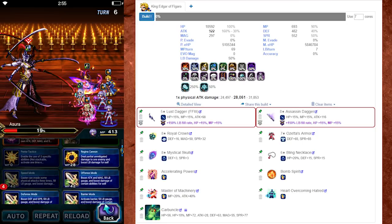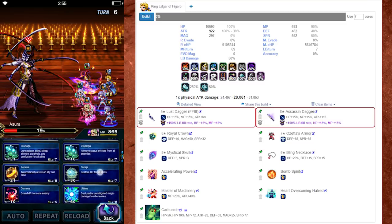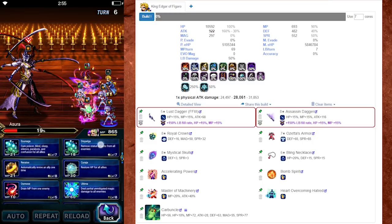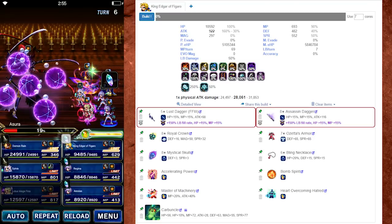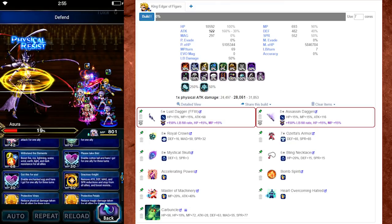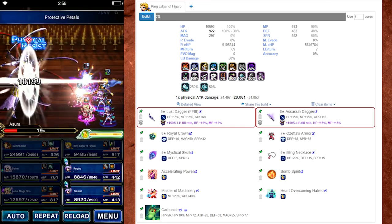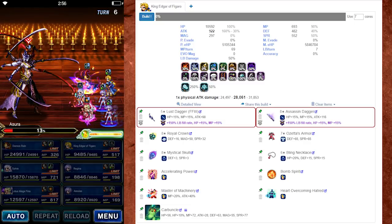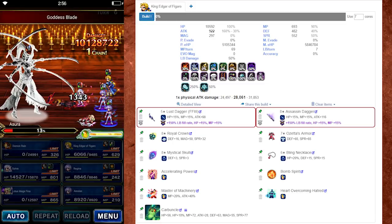Accelerating Power from the previous build gives 100% High Tide from the Chocobo Den. I've also included Bomb Spirit, which is a trial reward that gives two auto limits, and Master of Machinery — his Trust Master reward — that triggers his trust passive to give you additional auto limit. Heart Overcoming Hatred is another two auto limit crystals per turn in conjunction with Carbuncle. With this build, you're not going to get the same 920% High Tide, but you can get a total of 645%. He's tanky enough and quite decent. In addition, he gets 7.5 auto limit crystals as well, which means he only needs maybe three or occasionally four crystals to completely fill his Limit Burst so you can use it as frequently as possible.